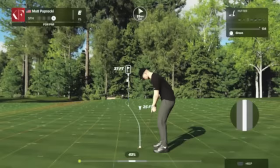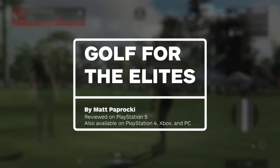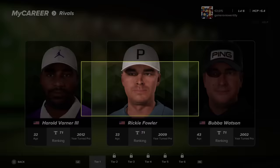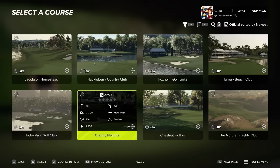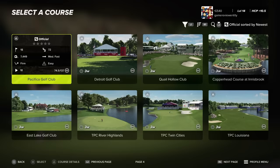2K brings the points-based FedEx Cup into focus as the central career goal. That's fine, although the PGA draws more attention from the Masters, US Open, and other high-profile events — the stuff EA licensed in the past for its golf projects. PGA Tour 2K23 doesn't have those or their most famous courses like Augusta National, meaning the career mode feels like filler as it works around licensing restrictions.